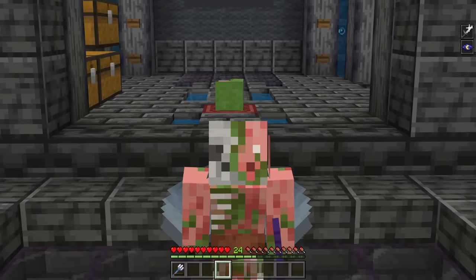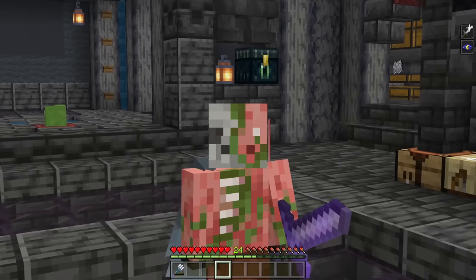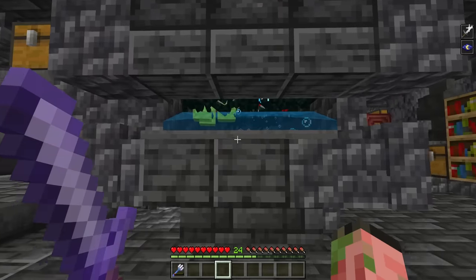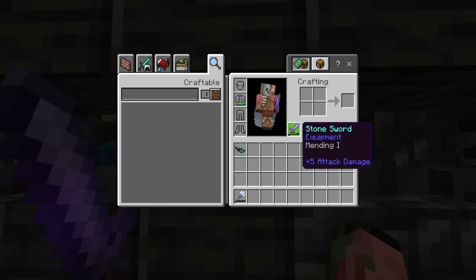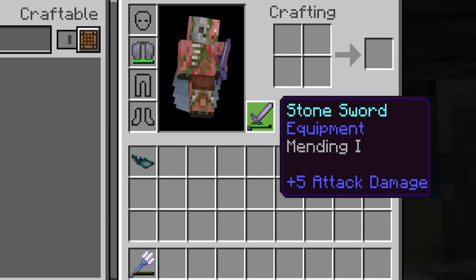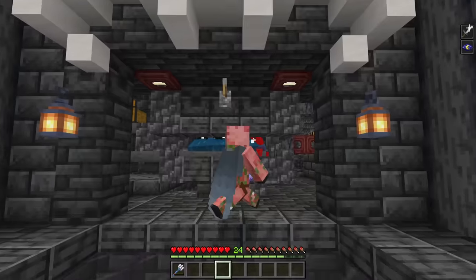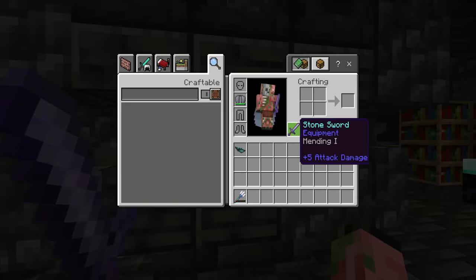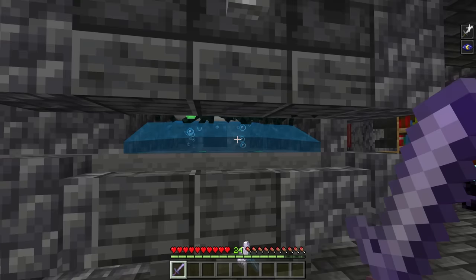But wait, there's more. One of the best features of the offhand is repairing and mending tools, and you can actually do that now on Bedrock Edition. I have a very nice sword that I need to repair using this experience farm. If we punch these spiders and kill them, the experience is not going to the hotbar — it is going into our lovely sword and actually mending it. So now you can AFK at your trident killers and mend two things at once plus your armor, or smack mobs with your sword and repair something in your offhand at the same time.